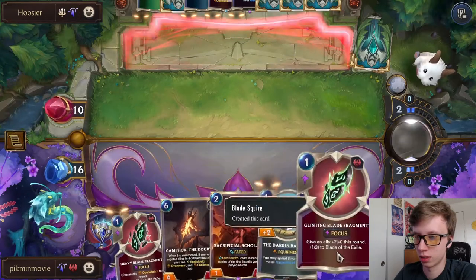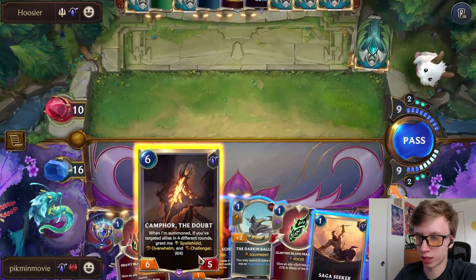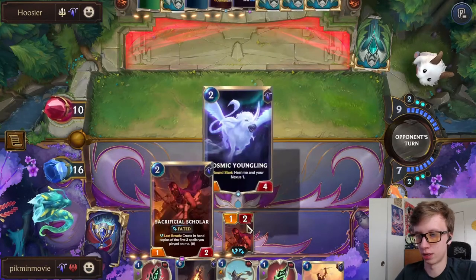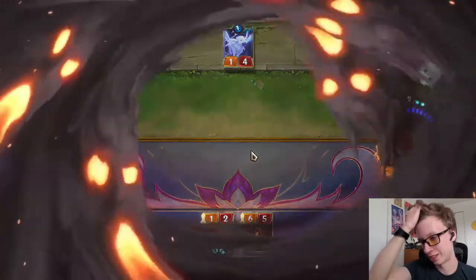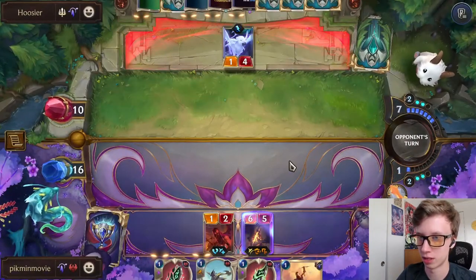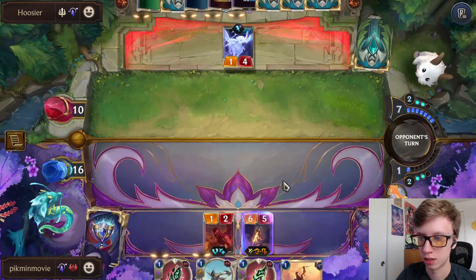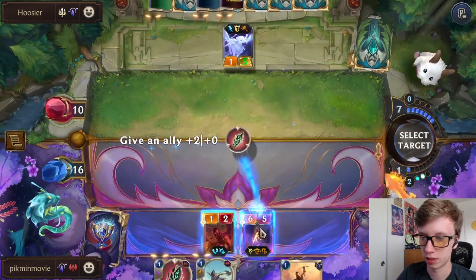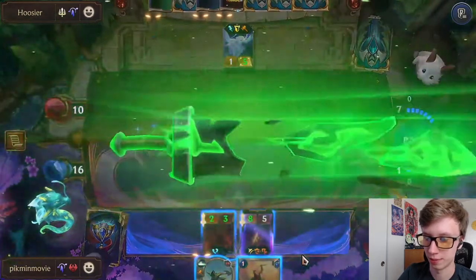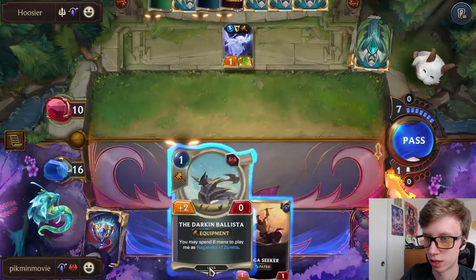Just pass. Cam Four, Sacrificial Scholar - we'll just call it first and then we can see - we're gonna kill that with Cam Four. It's got a lot of big units so we're having trouble pushing the last bit of damage. It's got a lot of killing too. This deck is definitely a little beefy because of the Demacia. We can put plus two plus oh and overwhelm, and then we're gonna put a copy.